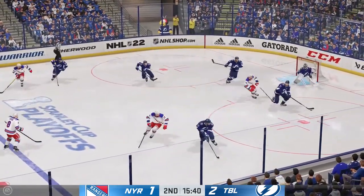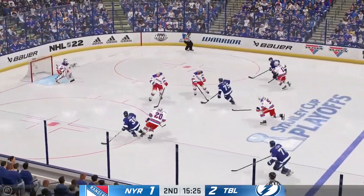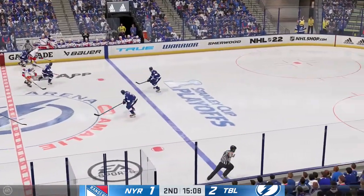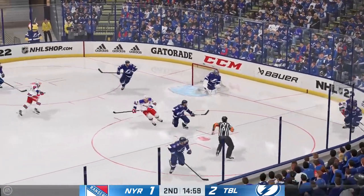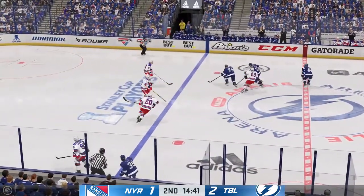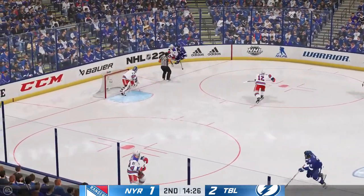Puck has dropped and he wins the draw here in the defensive zone. Feeds it on over to Hagel. Tape-to-tape feed on the blue line. And that somehow stayed out of the net. The Rangers take it along the wall. Puck dumped in deep, allowing for the defensemen to change. Scrum along the boards. Carries the puck up through center. Gets the full use of his stick on the poke check.